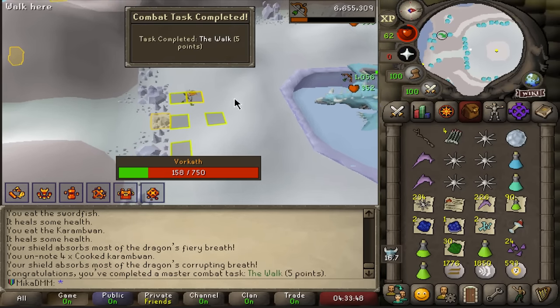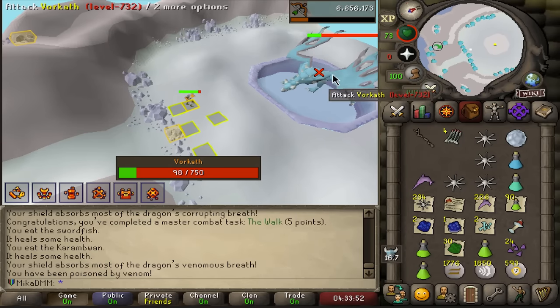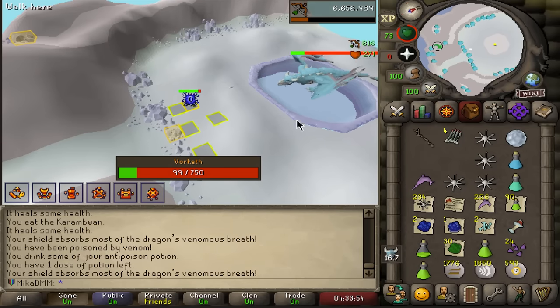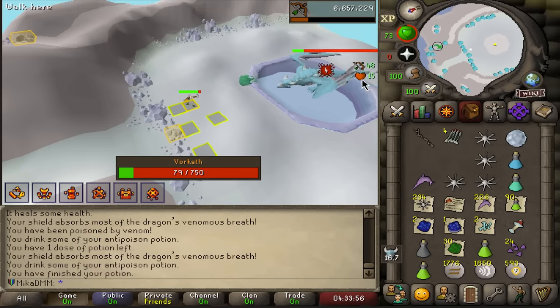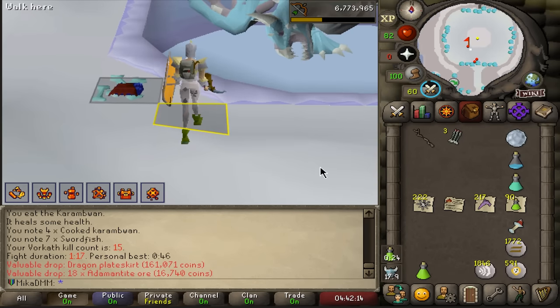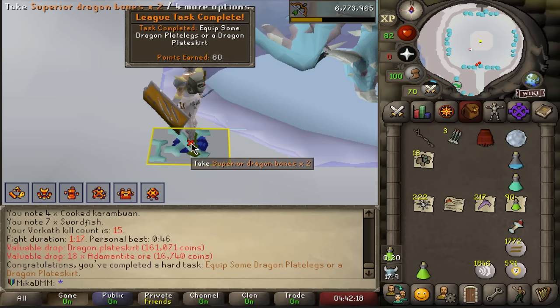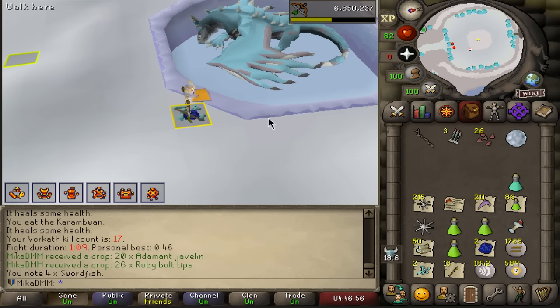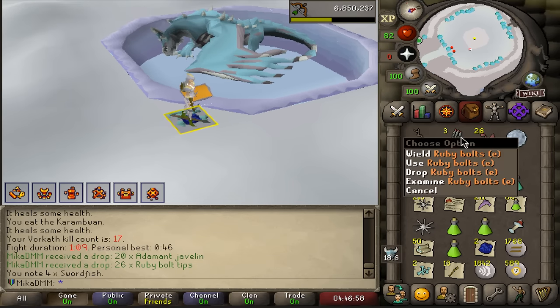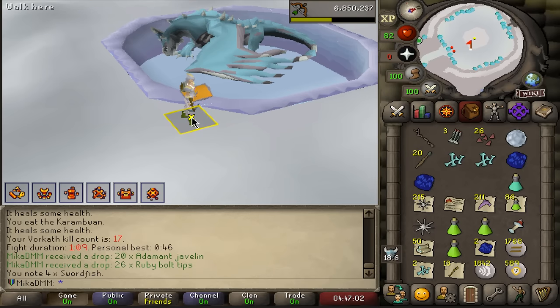Wait this one worked — how did this work? I felt like that was the worst. Well, we got all the achievements we wanted to do at the moment. There we go — 15 kill count in and we finally get a Dragon Plateskirt, which is a task. Beautiful — 80 points for that, solid. I just pulled Ruby Bolt Tips — unironically. This then lets me actually use more Ruby Bolt Tips. That's huge for the account.